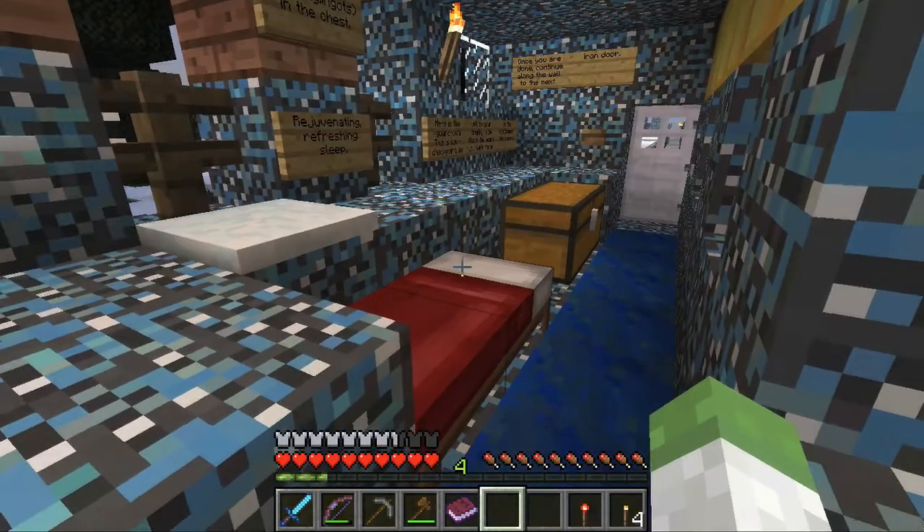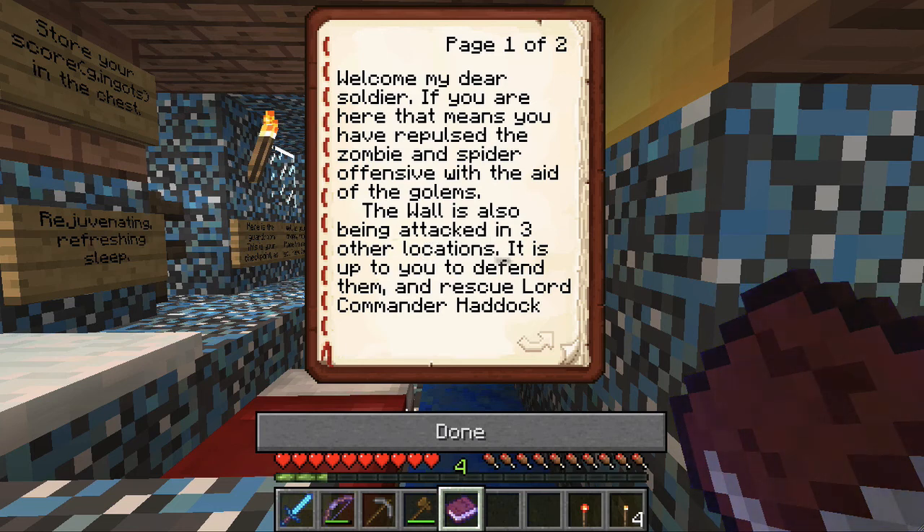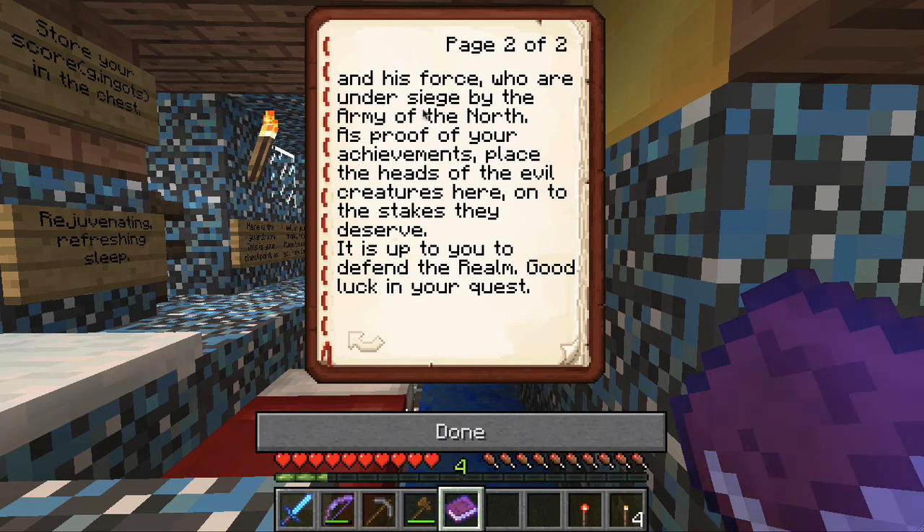Let's read the messenger right now. 'Welcome, my dear soldier. If you are here, that means you have repulsed the zombie and spider offensive with the aid of golems.' Awesome — yes we did, except the golems didn't do anything. 'The wall is also being attacked in three other locations. It is up to you to defend them and rescue Lord Commander Haddock and his force who are under siege by the Army of the North. As proof of your achievements, place the heads of the evil creatures here onto the stakes they deserve. It is up to you to defend the realm. Good luck in your quest.'